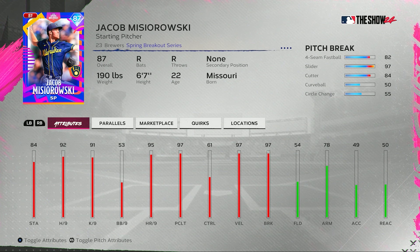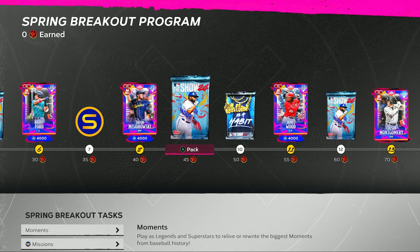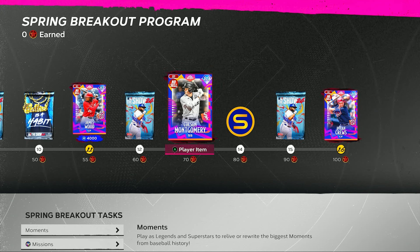And then the pitch break on each of the pitches for Jacob Mizorowski. A pack, a Balling as a Habit pack. James Wood right here, 87 overall — so we're bumping up the overalls a bit. 102 power versus righties, 86 versus lefties, 34 vision. He could go with that cornerstone captain Byron Buxton team build. 80 fielding, 81 speed for this James Wood center fielder, Spring Breakout for the Nationals.